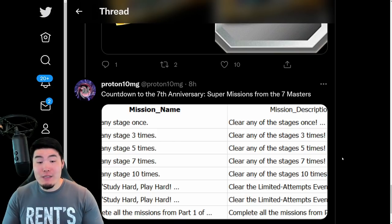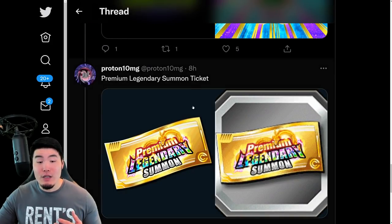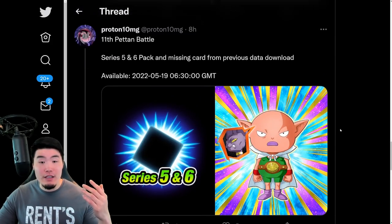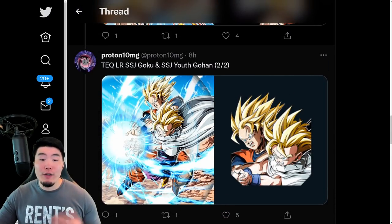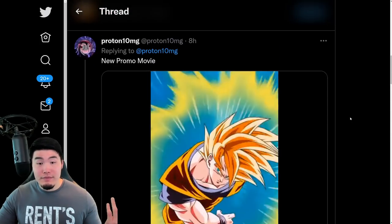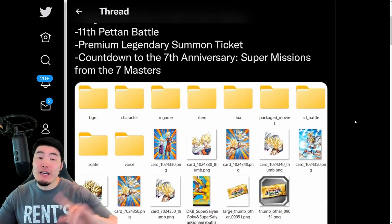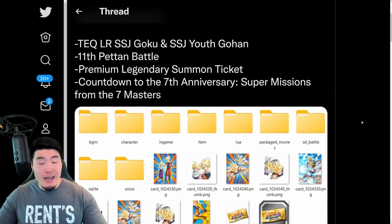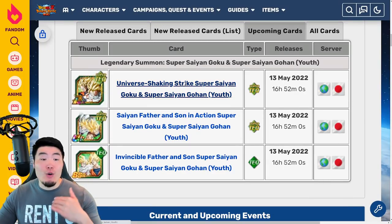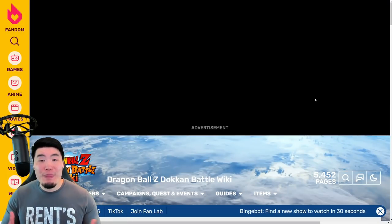Anyways guys, that is pretty much the data download. We got the 7th anniversary countdown missions, the new premium legendary summon ticket, the Peton battle stuff, and then the LR Goku and Gohan assets. And that was really all there was to it. Now before we go, just in case you guys missed my breakdown video from yesterday, I will quickly go over the details for the new LR. If you guys know what they do already, then feel free to click off the video at this point.